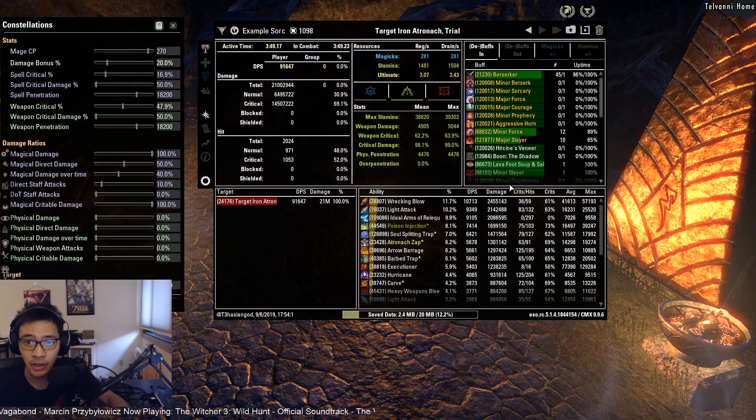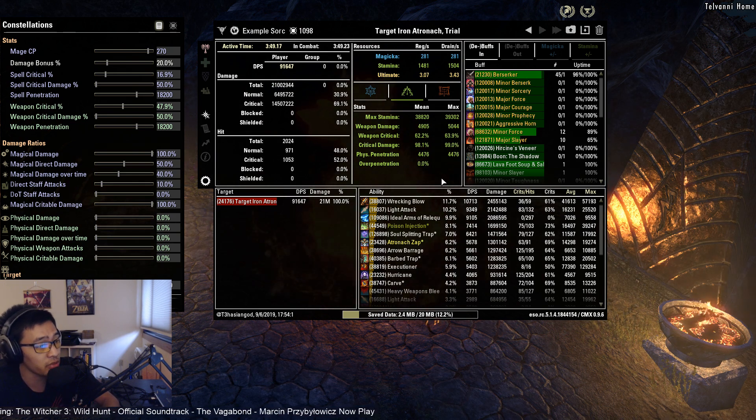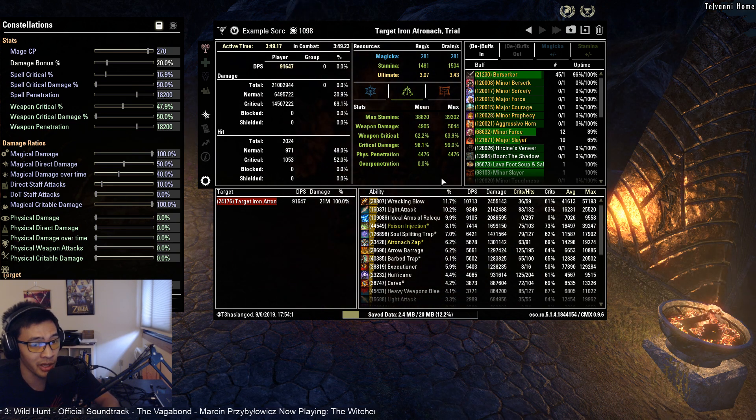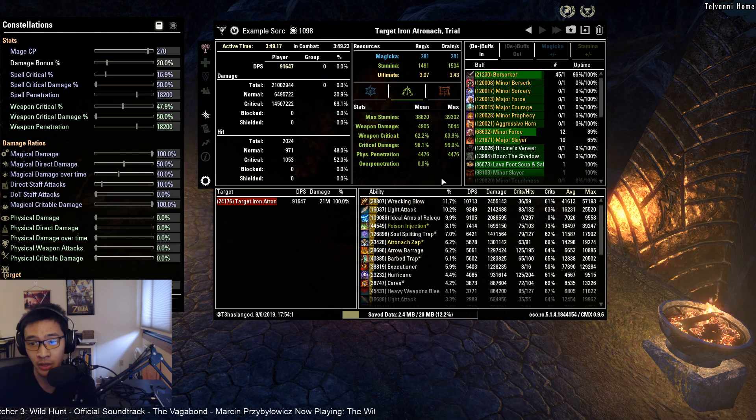Our overall DPS was 91.6k. So again, lower than a dual wield build, but still very decent DPS. Dual wield will pull higher single target DPS, but a two-handed build will do more cleave DPS — with more dummies around, you'd see the two-handed clearly outperform dual wield in AOE. One thing holding us back slightly is we don't quite hit the 5800 physical penetration cap without something like Sharpened, one piece Kra'gh, one piece Velothi, or Soggrim's — but even without that cap we pulled 91.6k with a Precise front bar. That's going to be it for this build video — let me know in the comments if you have any questions. Hope you found this informative!